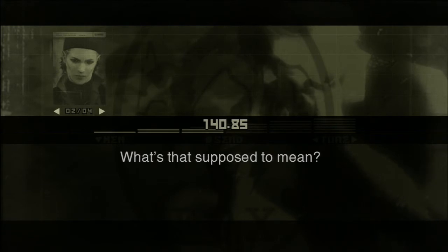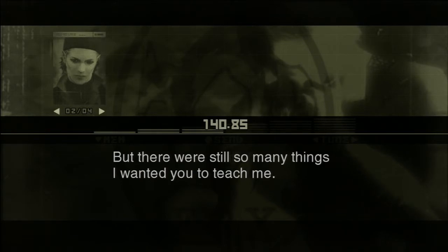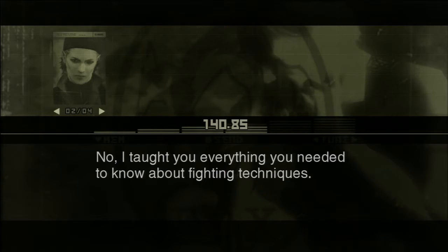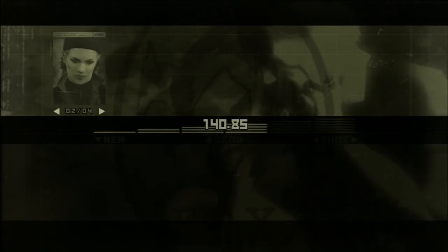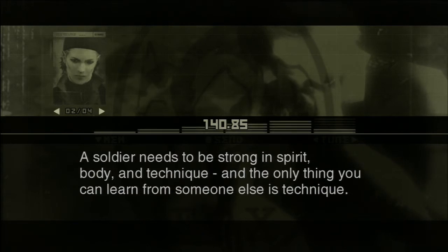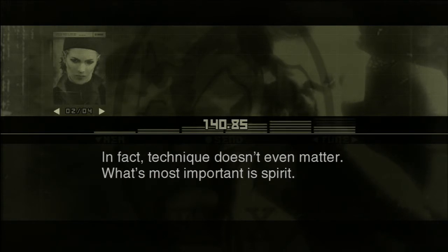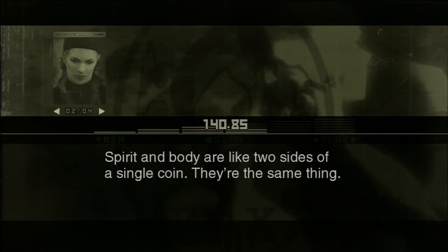Why'd you disappear on me all of a sudden? I was on a top secret mission. You didn't need me anymore. But there were still so many things I wanted you to teach me. I taught you everything you needed to know about fighting techniques. I taught you all I could. The rest you needed to learn on your own. Techniques, sure. But what about how to think like a soldier? I can't teach you that. A soldier needs to be strong in spirit, body, and technique. And the only thing you can learn from someone else is technique. In fact, technique doesn't even matter. What's most important is spirit. Spirit and body are like two sides of a single coin. I can't teach you how to think. You'll just have to figure it out for yourself.